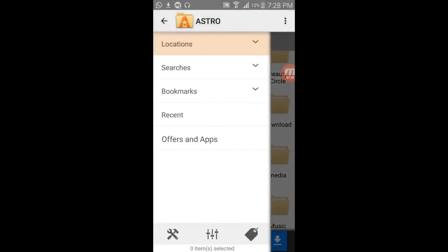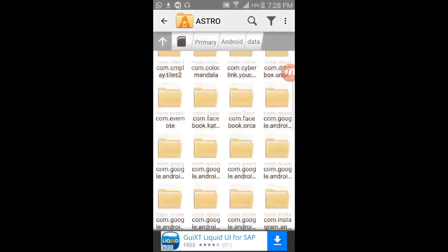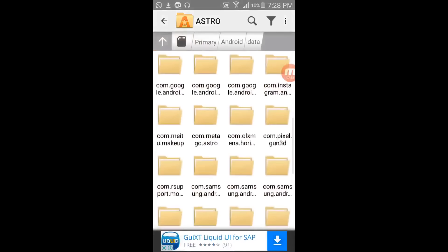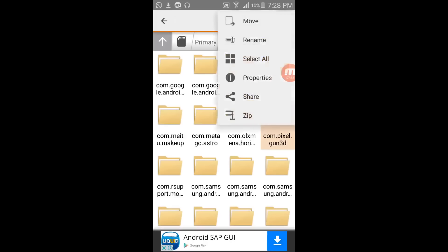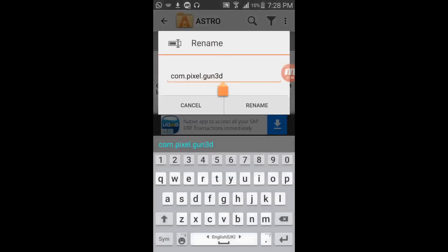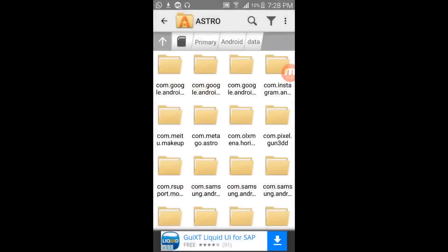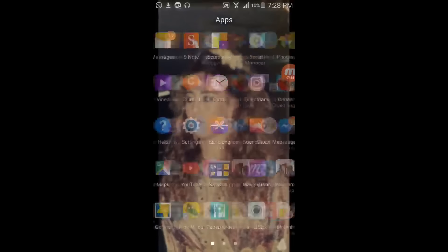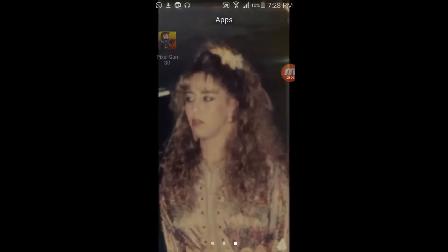What you want to do next is click on Android, then click on Location, then Android, and you want to find the folder called Android. Click on Android and then Data, and search for Pixel Gun 3D. Click on the options — the three dots in the top right corner — then Rename and Continue. After you have done this step, go into the hacked Pixel Gun 3D that we just installed and then uninstall it.